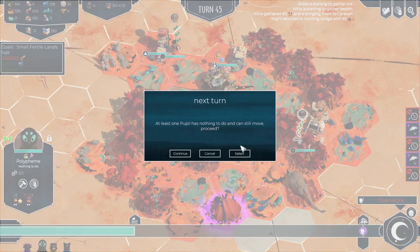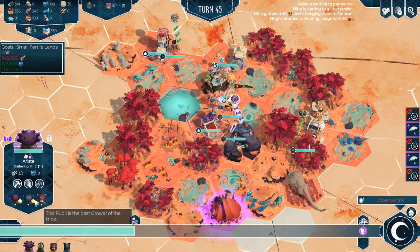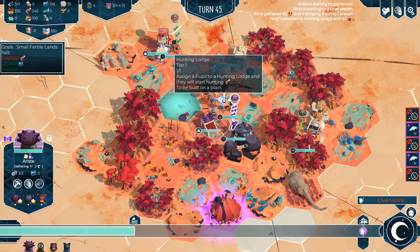We'll wait for resources to be returned and then send people out. Trade 50 wood for 100 rations — let's do that, that seems like a very good deal. Someone's getting overworked. So we've got the ore. I think the ore guy Ariste is now actually a grower, stone gatherer, and gatherer — quite the jack of all trades.